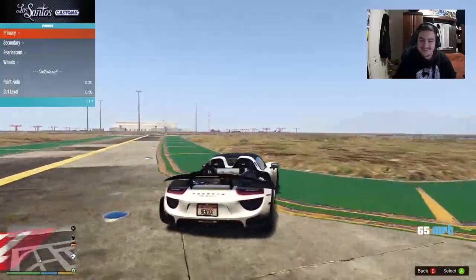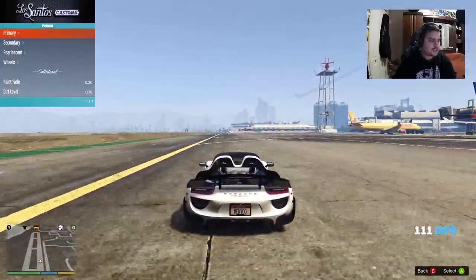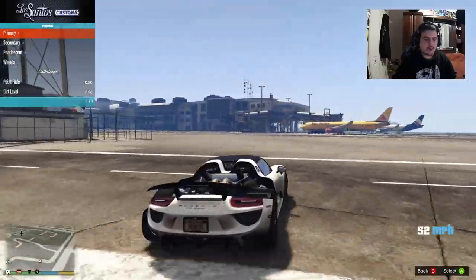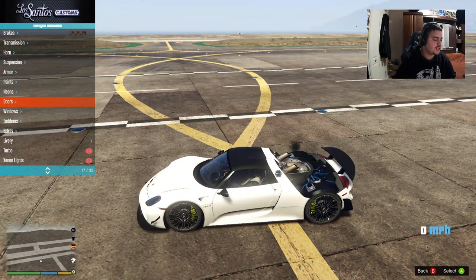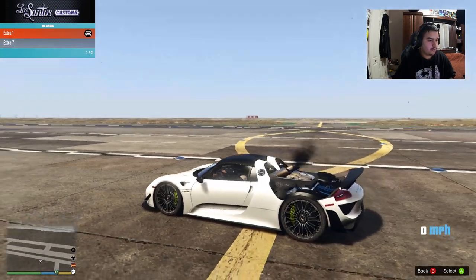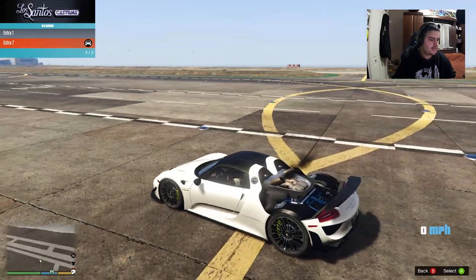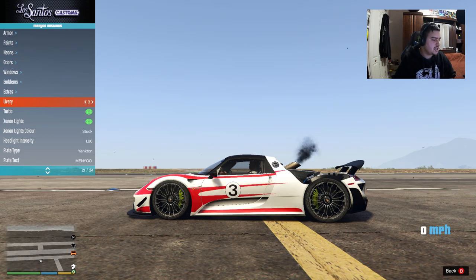Let's keep the engine cover on. For the roof, you can have a regular roof or a carbon fiber roof — going with the carbon fiber one. Engine upgrades, upgrade all the defaults. For extras it adds a front license plate — no thank you. For liveries, there's a Martini livery and one other. Those are the two liveries available for this Porsche 918.